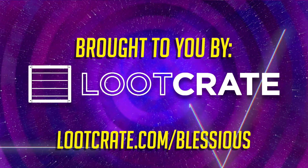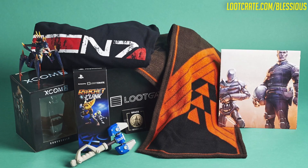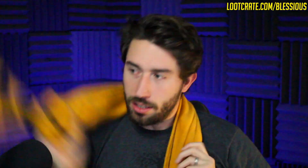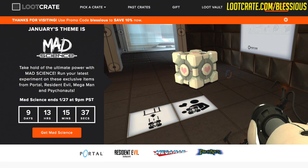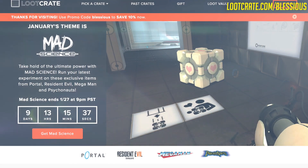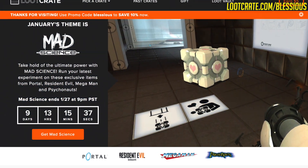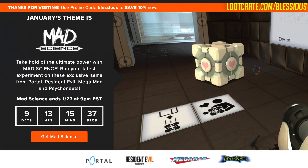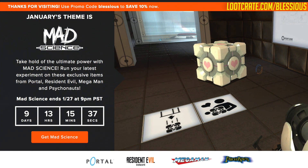This video is brought to you by Loot Gaming from Loot Crate. This past month featured stuff from Mass Effect Andromeda, Ratchet & Clank, and also sweet Destiny swag. Make sure to visit lootcrate.com/blessius where you can save 10% by using promo code blessius. This month's Loot Crate features Portal, Resident Evil, Mega Man, and Psychonauts — and it even comes in a companion cube from freaking Portal. I hope you enjoyed the video — let me know if you have any old Iron Banner weapons and if you still use them today. Until next time, guys. Cowabunga!